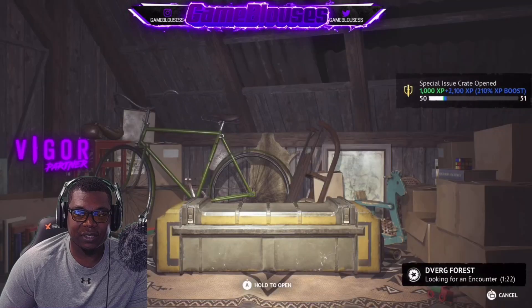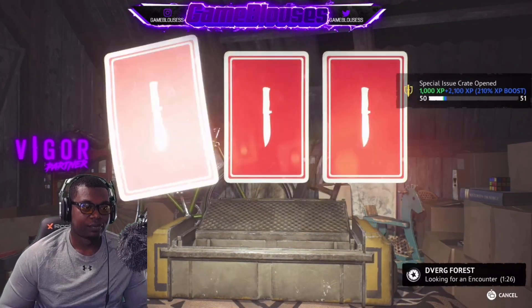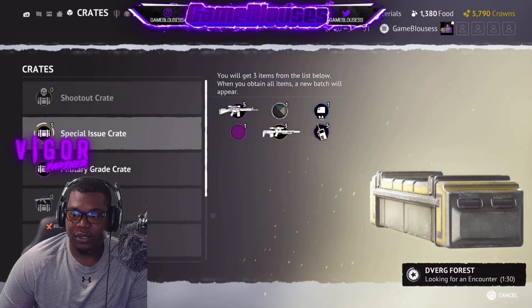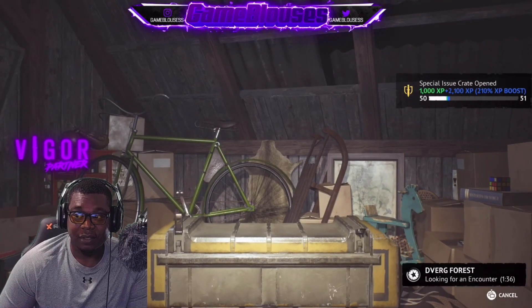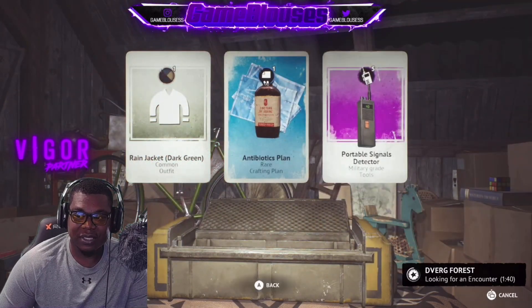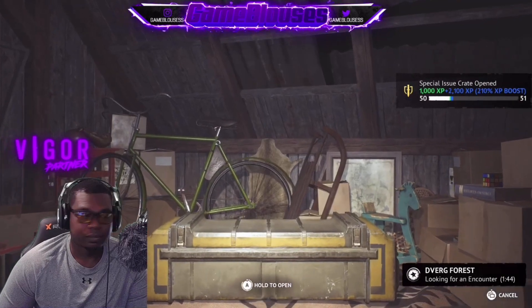I really want to see how this coward catcher works though. I've heard some things but I'm a person who wants to see for myself — that's the kind of guy I am. One thing that sucks about this is I never open crates in this build since it's not the standard one, so everything is just fresh.